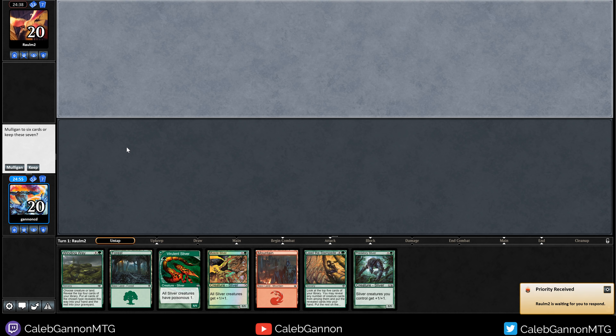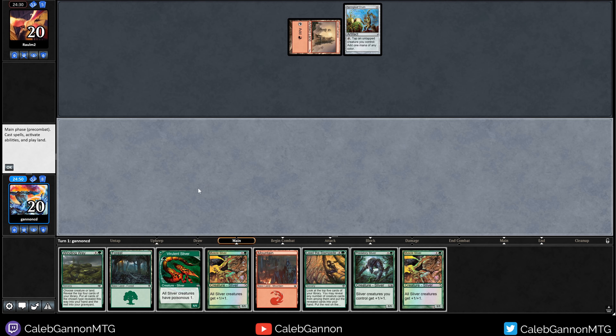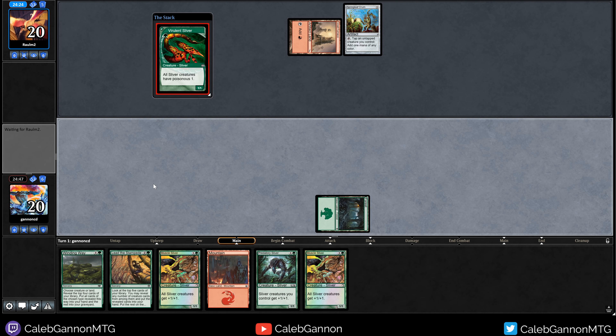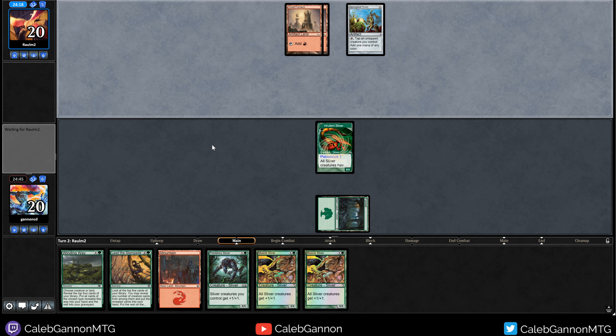This list seems gas. We're on the draw playing against Rolm2 — keeping this hand. Any hand with a Winding Way and Lead the Stampede, I'm so happy about. Playing against Affinity — a tough matchup because they can be faster than us. I really wish I had a Gemhide Sliver or some accelerant here. We can play a bunch of Predatory Slivers but they can bolt one and things get sketchy.